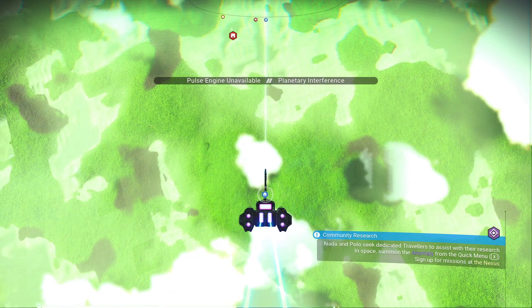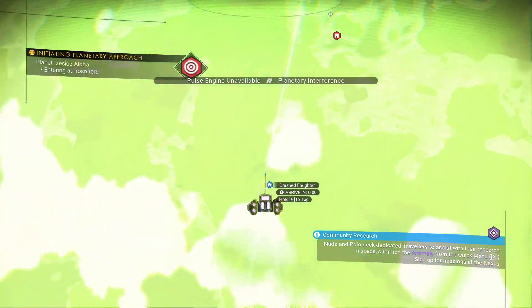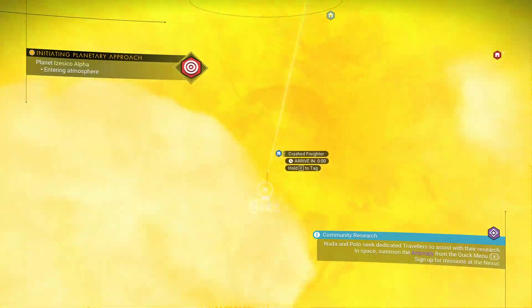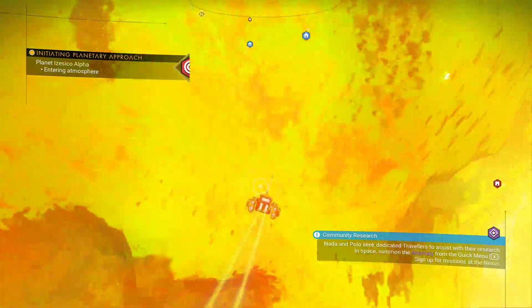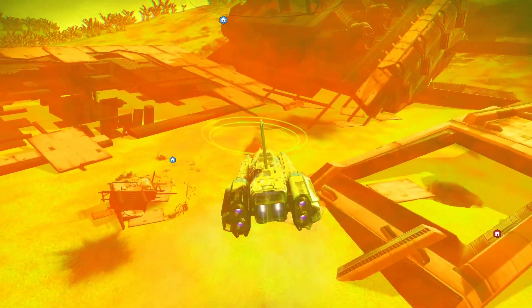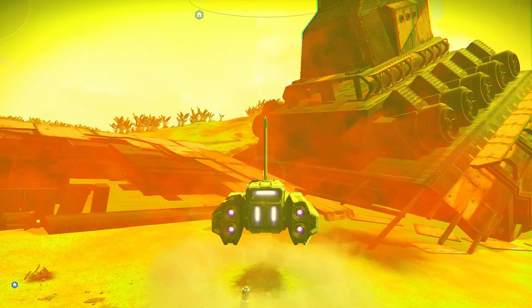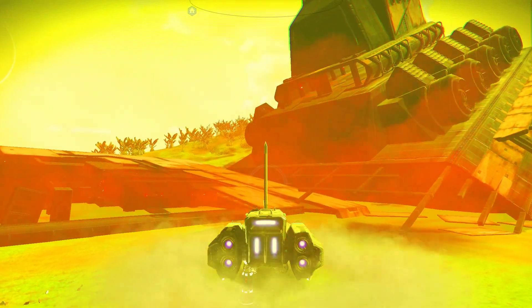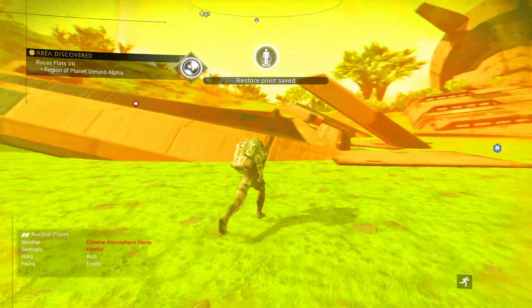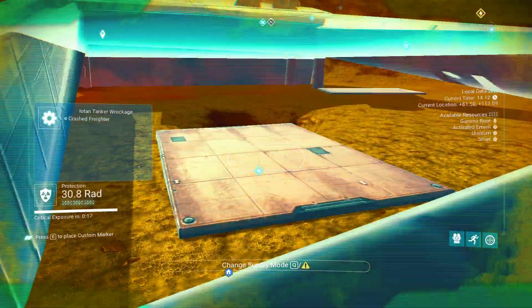Especially with the distress signals, we're going to be going just one per system. As soon as we find one, we're going to be moving on. The reason for that is due to last episode — we found out that there is an easy way to actually get frigate modules. Yeah, it's not freighter modules, it's actually frigate modules.